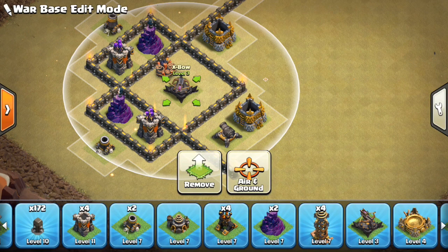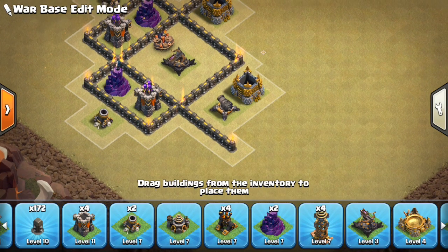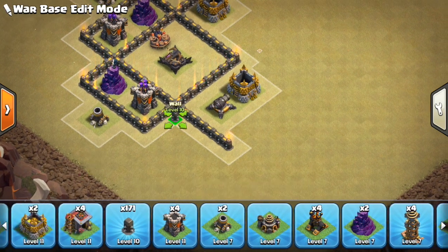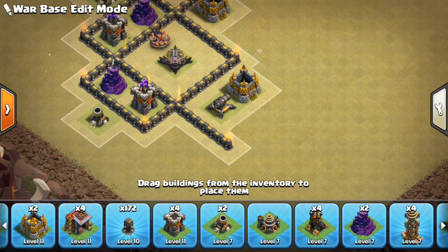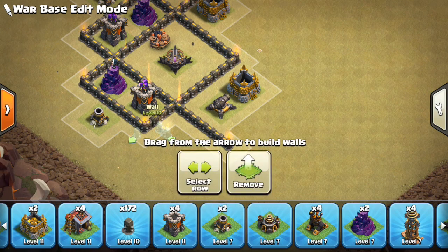You're going to want to put it on air and ground because you want to be able to defend against air at your full capacity. What this does is it maximizes the reach of the expo without it being targeted by a queen on a queen walk. Nowhere can the queen go without entering the base — she cannot target the expo. Even if she stands right here where this little wall segment is, she can't reach the expo over that diagonal.